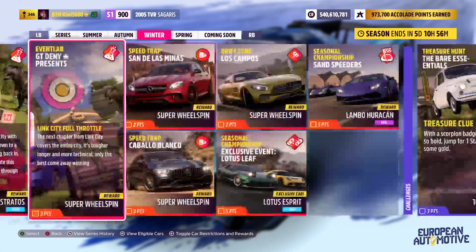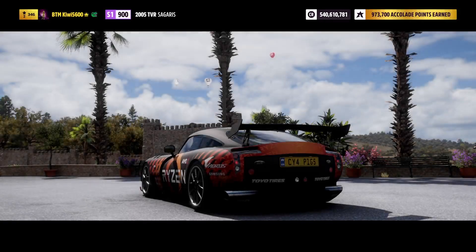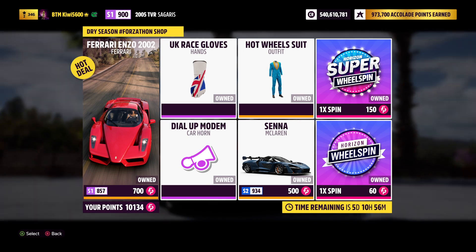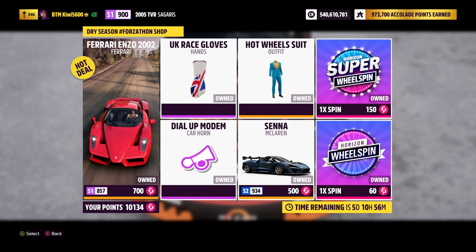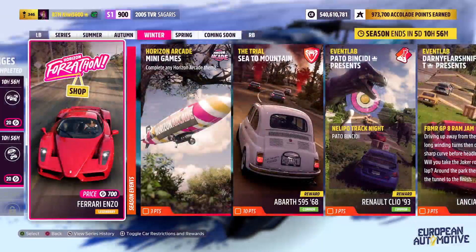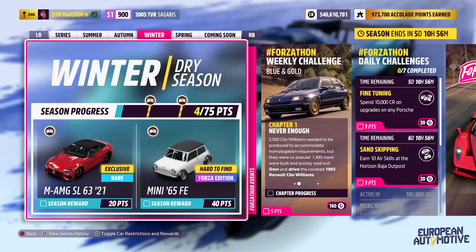For the Forzathon shop this week, there's the Ferrari Enzo and the McLaren Senna - grab those if you don't already have them - and the Hot Wheels suit as well, which is actually what I use. This week's Rewards are the Mercedes-Benz AMG SL63, which is a new car to this game, and the Mini Cooper 1965 Forza Edition.